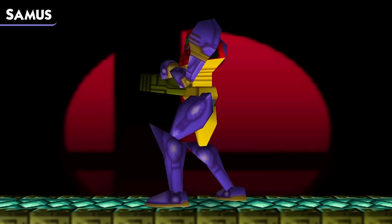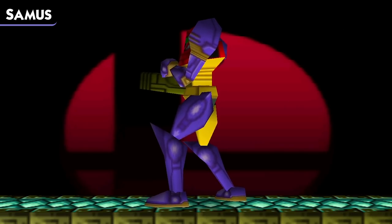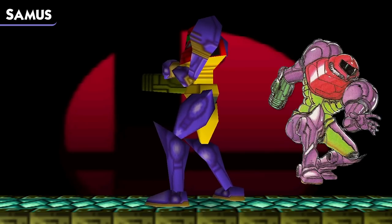Finally, Samus has a purple color scheme. This too references the Gravity Suit from Super Metroid, except it's based more on the artwork, which is definitely far more purple than the more pink appearance that the sprite has.